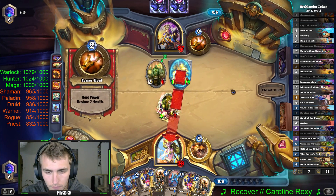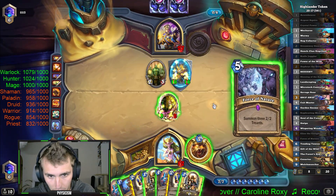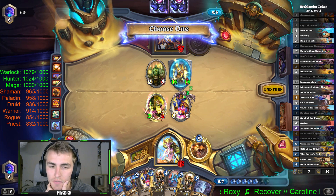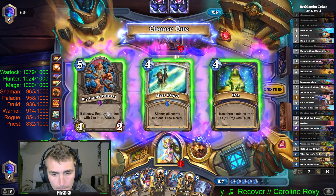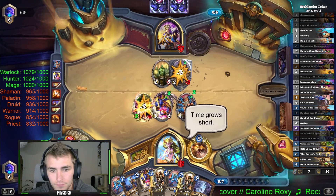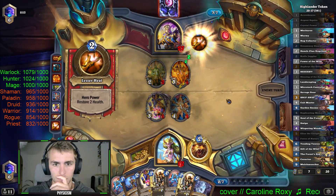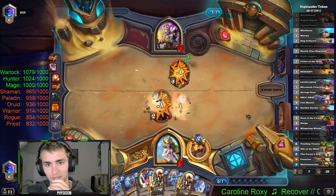This is okay - 16 damage to the face is nothing compared to 32. Your wish is my suggestion - what have you got for me, Zephy? Why Mass Dispel? I only want to silence one card. Why not just the zero-mana silence spell? Big Game Hunter's the best option here. I've got the beast in my sight. Okay, I'm completely out of cards.